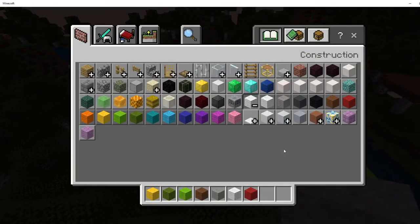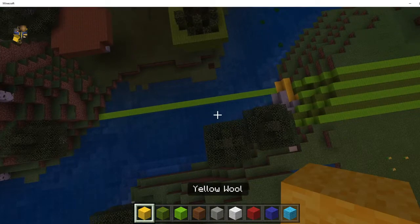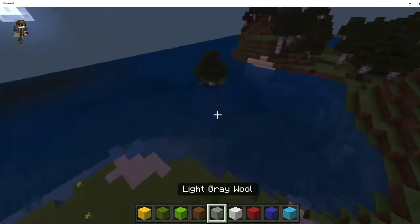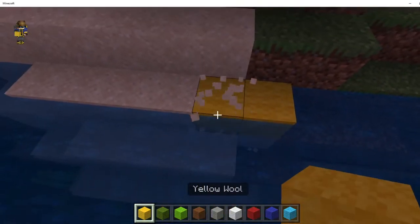Actually, let's replace water with blue and light blue wool. This is going to be so annoying - we have so many colors to work with. It looks so weird just flying around the map and seeing wool everywhere.